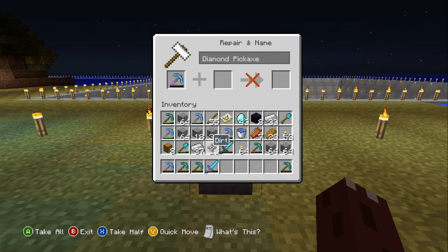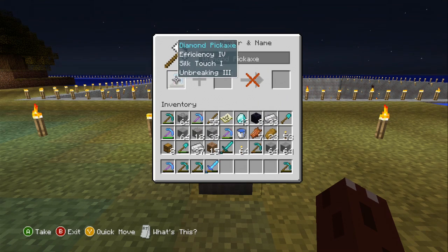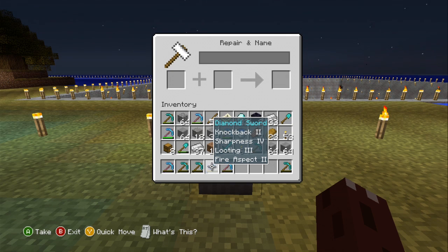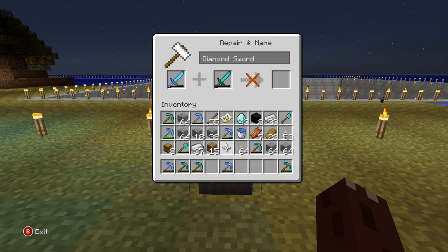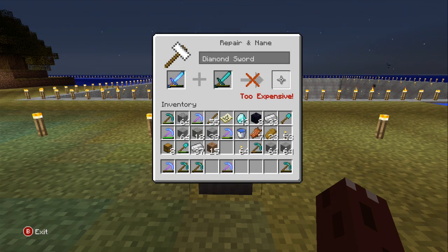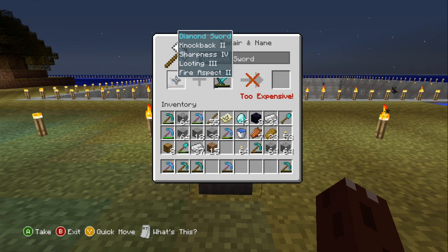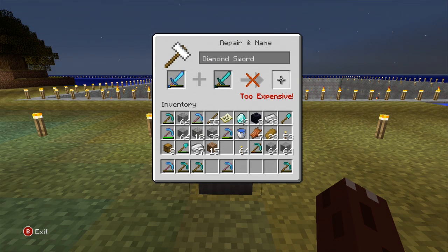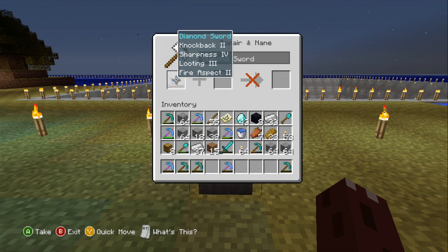Now let's see if I were to add on a sword — nothing, it just doesn't do it. Here's my Knockback 2, Sharpness 4, Looting 3, and Fire Aspect 2. With a normal sword, it doesn't do anything — apparently it's just too expensive. This is a great enchantment, but apparently it is just too expensive to even do.